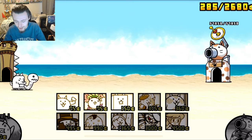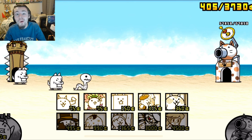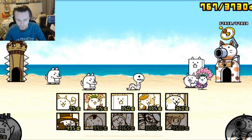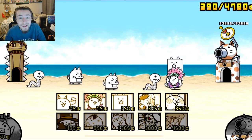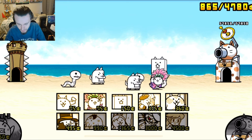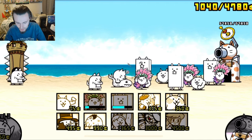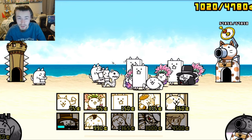It is quite close to my base actually, which is kind of scary. I'll go ahead and upgrade my worker cat because that is always good to do, and then I will send out some meat shields. I'll only send out a few though because there isn't anything too strong yet, and we need to save up some money because I have a feeling something really strong is going to come out. I'll also send out a phantom thief cat so that it can give me some extra money.